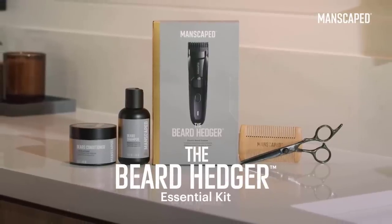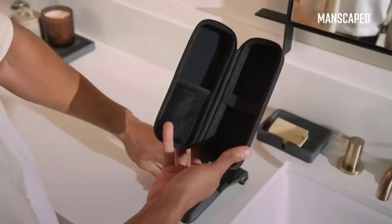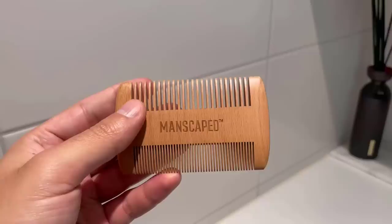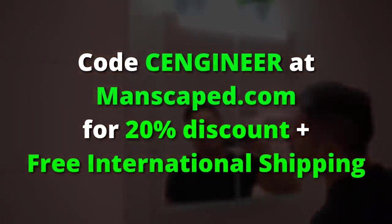If you decide to get the entire Beard Hedger Pro Kit, you will also get a beard shampoo, beard conditioner, beard oil, beard balm, travel bag, and a free gift of beard accessories including beard brush, beard comb, and beard scissors. Use code CENGINEER at manscaped.com for 20% off plus free international shipping. Link in the description down below.